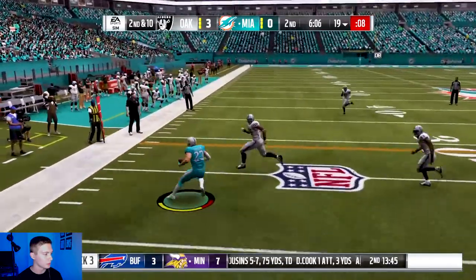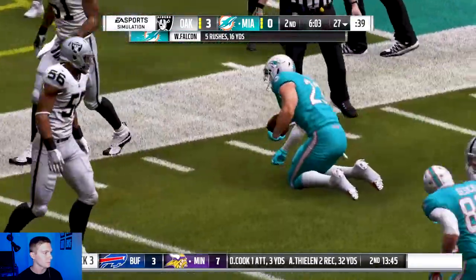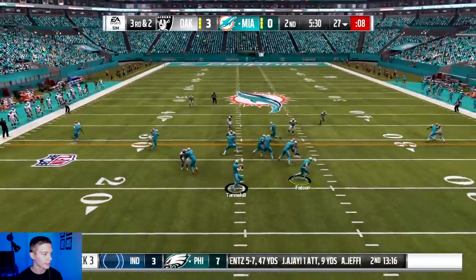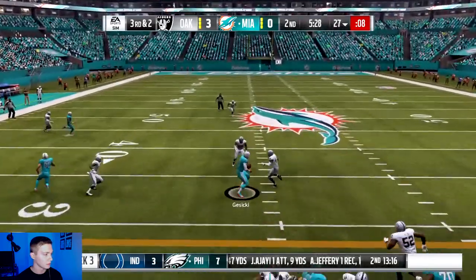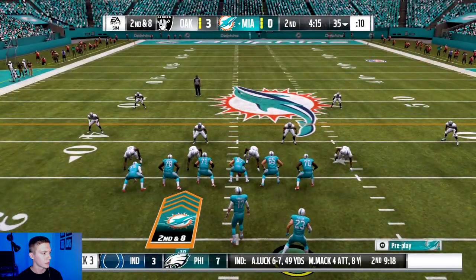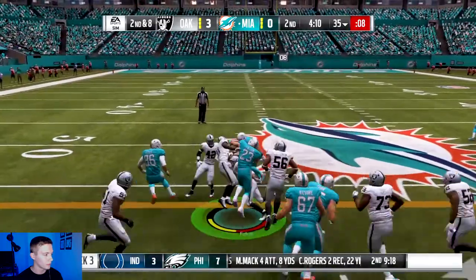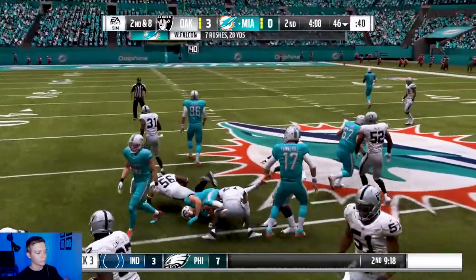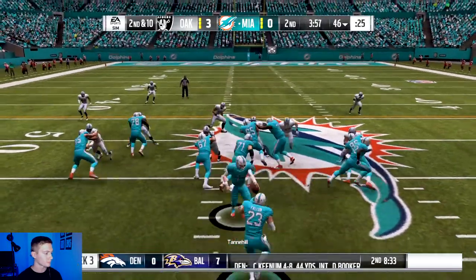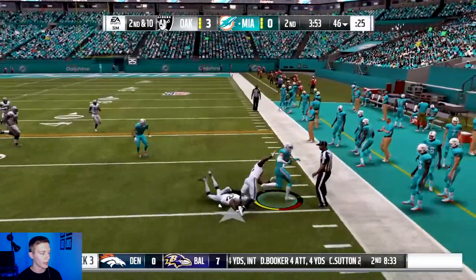Ball toss out to Wade. Tough running so far — the Oakland Raiders defense is playing excellent. First down to Zeki. Alright, second and eight now in the second quarter. Run up the middle with Wade, fighting for a first down, got it. Wade out wide — can't outrun Khalil Mack.